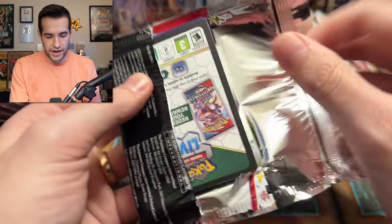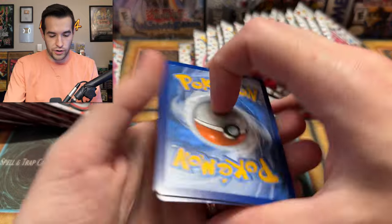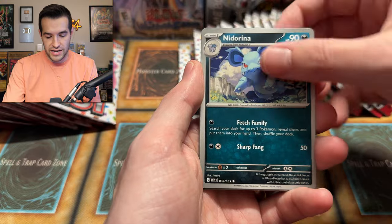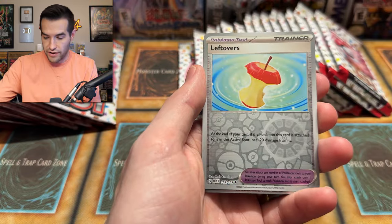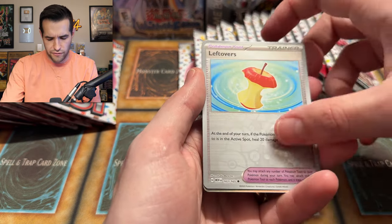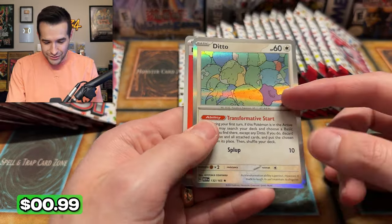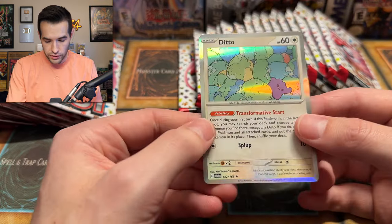I do have some other packs that maybe I will open with Chelsea. I usually don't open cards off stream or off video, but I also don't open Pokemon that much and she would probably be more interested in that. Rapidash, Nidorina, Parasect, Leftovers — great item — and a Ditto! He's chilling with the rocks. I love that — it's beautiful. And then a Basic Energy. That's a cool-looking card. A little Ditto action.